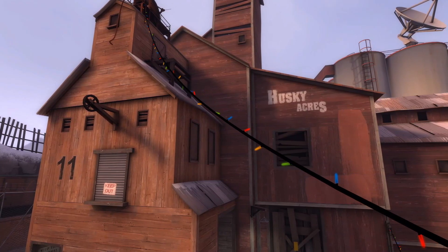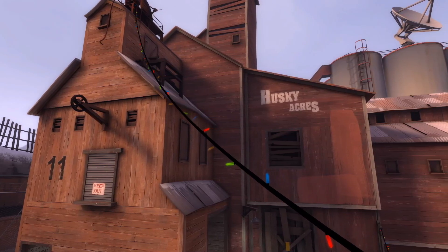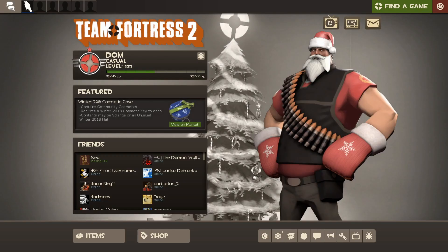The update re-enabled holiday-specific things from previous years, such as ropes with lights and the winter holiday noisemaker. The main menu's background was also made more festive.